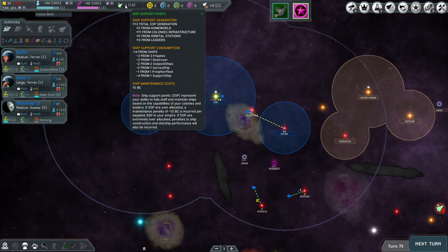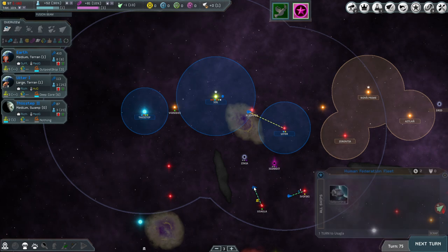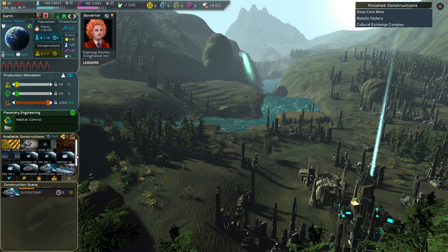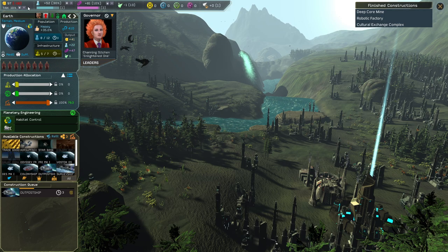We can fix the ship support issue. We have an outpost ship coming in — if we convert it into an outpost, we'll no longer have the cost of that outpost ship. It requires one ship support point, so we'll go down to zero.